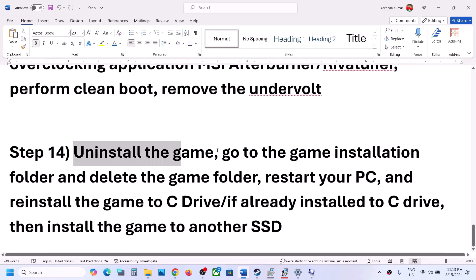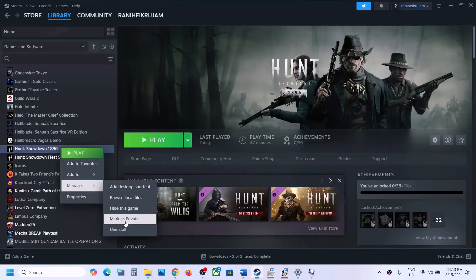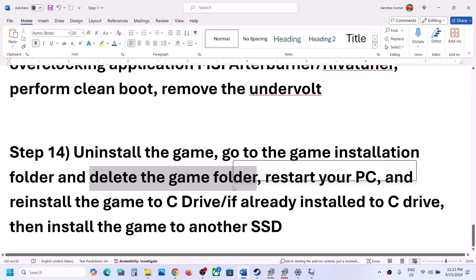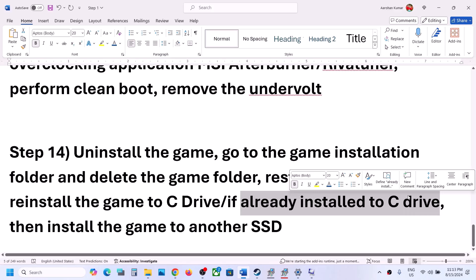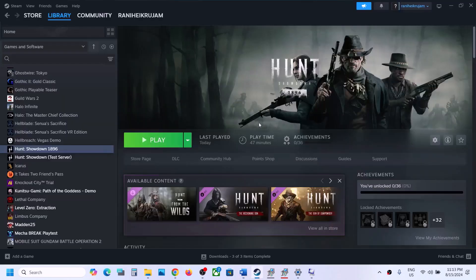The last step is to uninstall and reinstall the game. First uninstall the game, then go to the game installation folder and delete the game folder. Restart your computer and install the game to the C drive. If the game is already on C drive, try installing it to another SSD and check. One of the steps shown in this video should help you get the game running. Thank you so much for your time — please like this video and subscribe to my channel.